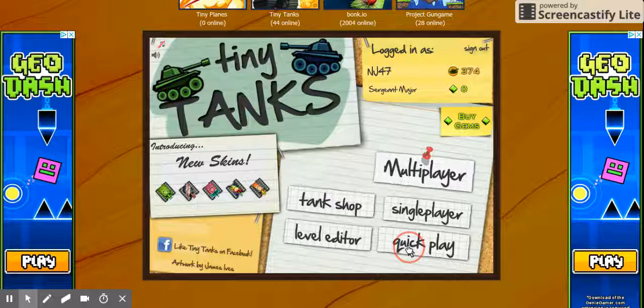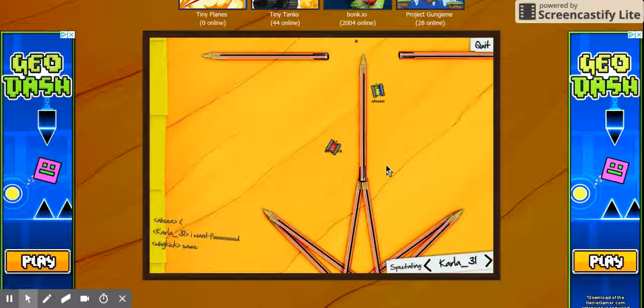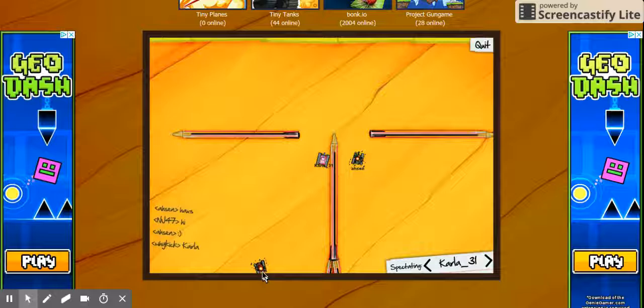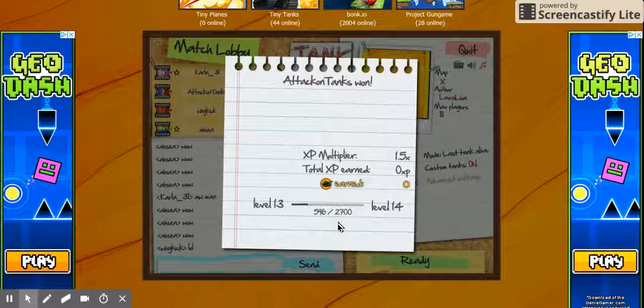The next option is quick play. You can join a random person's game. First you would probably be spectating until the round is over. Sometimes you can join the battle. Press enter to type what you want. It will announce the winner of the round at the end.